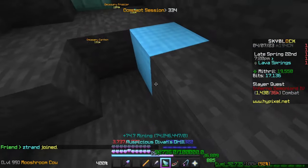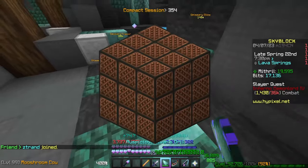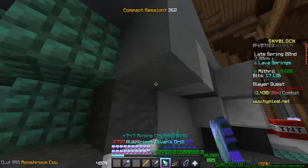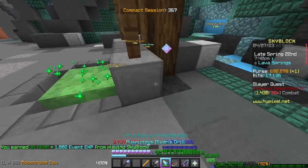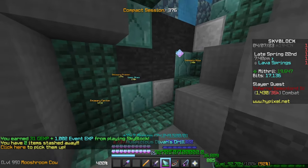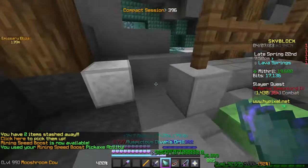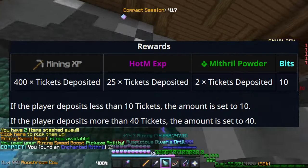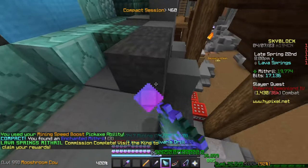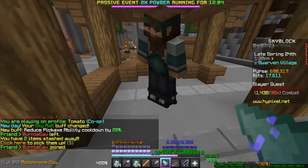The Raffle event is location-based. Once you walk there you'll see a giant box made out of note blocks, and around the area will spawn name tags called raffle tickets. Grab all the raffle tickets and put them back in the box before time ends. It will randomly roll, and depending on how many tickets you have you'll gain mithril powder, mining exp, and Heart of the Mountain exp — tripled if you win the raffle.